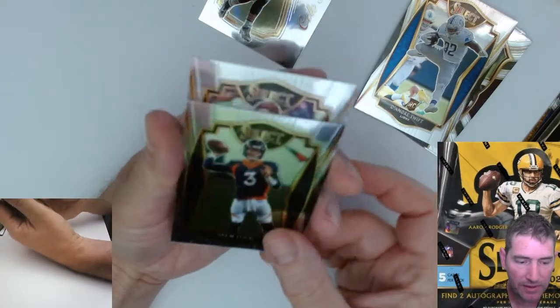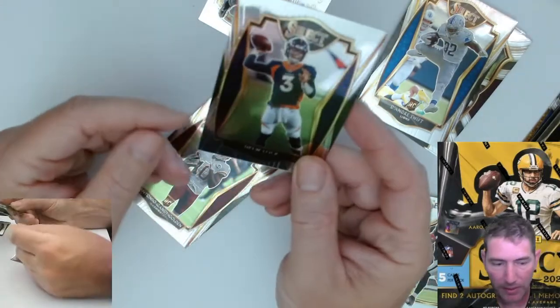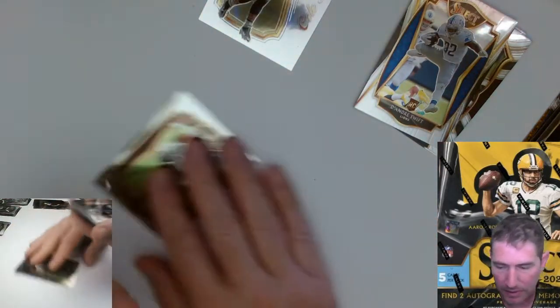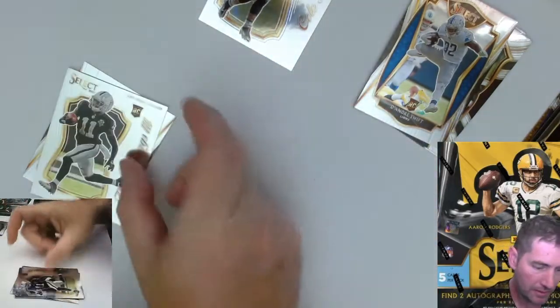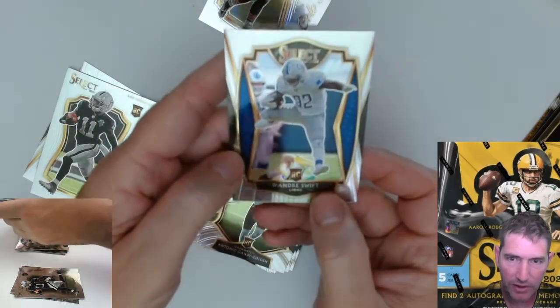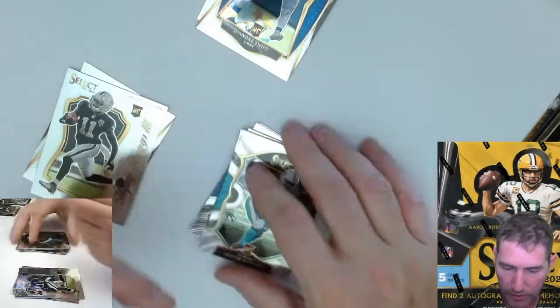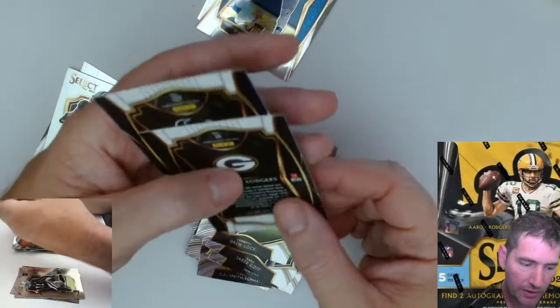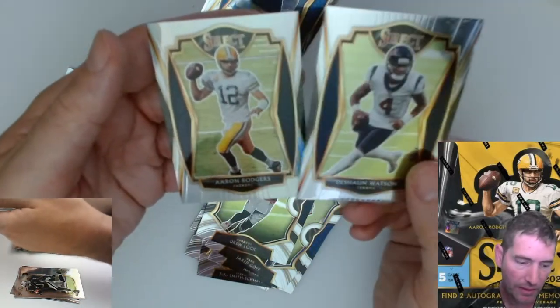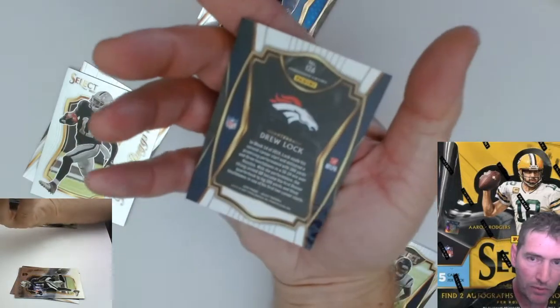Drew Lock. Last but not least, what's our last rookie? Antonio Gandy-Golden again — who is Antonio Gandy-Golden? Number 126, so that's a Premier. Looking at the breakdown: two Premiers so far — the DeAndre Swift rookie is a Premier. These are all Concourse, and the inserts — Aaron Rodgers and Deshaun Watson are both Premiers. Drew Lock will also be a Premier at number 126.